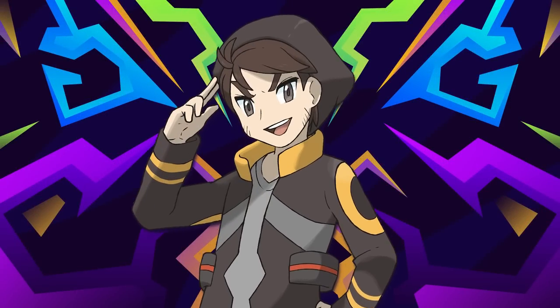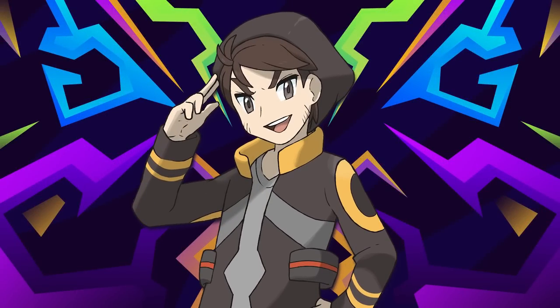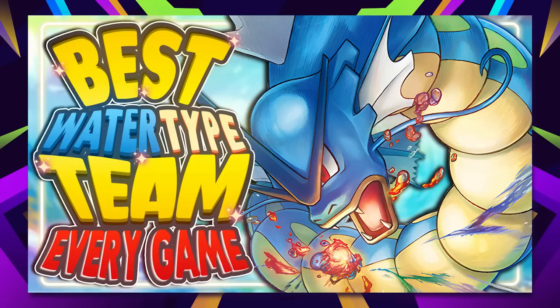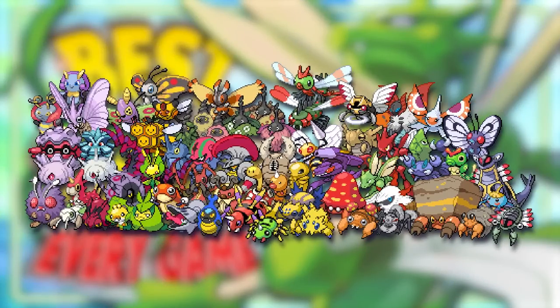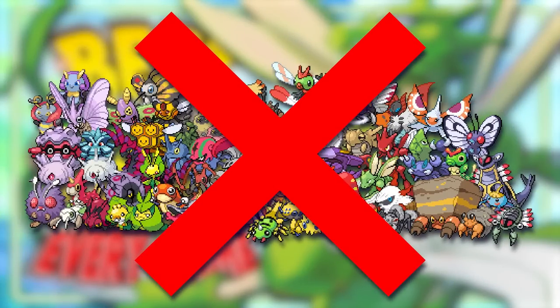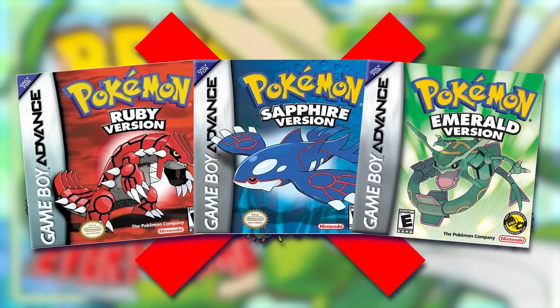Welcome back to another segment of the best monotype teams for every game. Last time we covered the water type teams for every game. Today we have the worst typing of all, being the bug type. Bug types across the board are generally not that great. However, there are still some really good ones out there, especially after Gen 3.